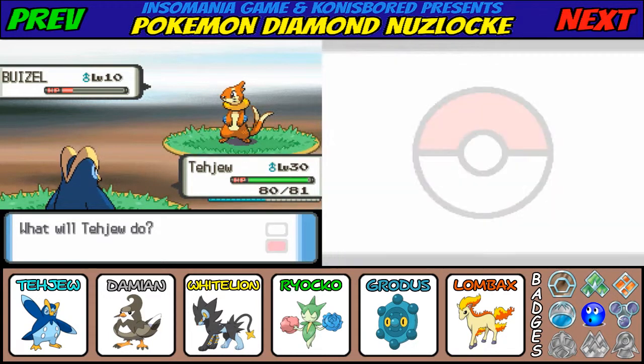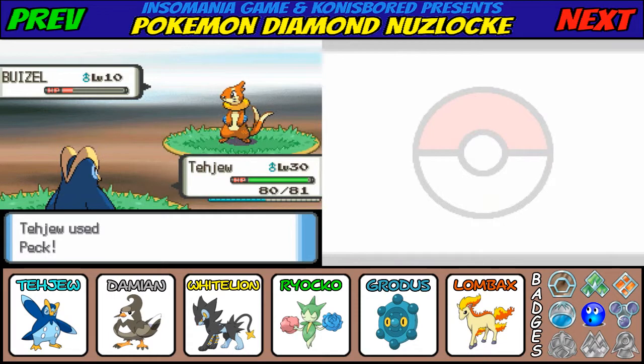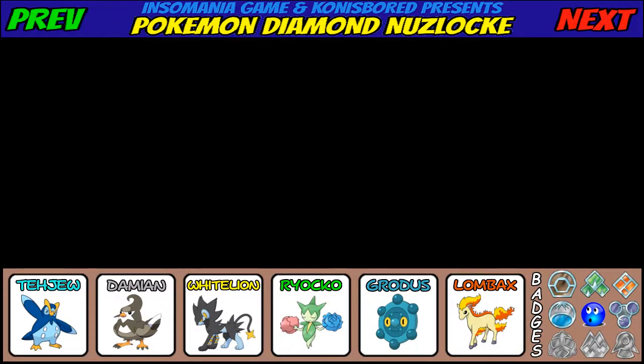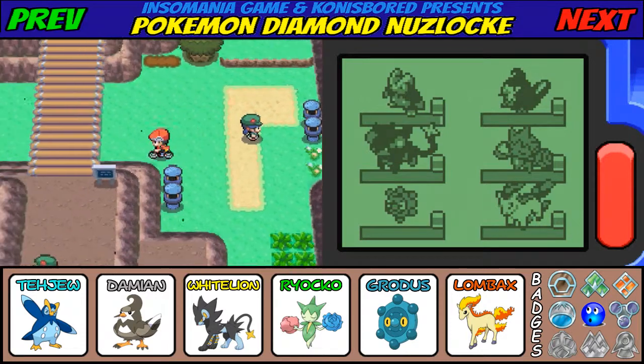Hello there Insomaniacs, and welcome back for more Pokemon Diamond Nuzlocke with Conus Board. Last time we headed north along Route 205 and found the Fuego Ironworks, and this time we're gonna head into the Fuego Ironworks.